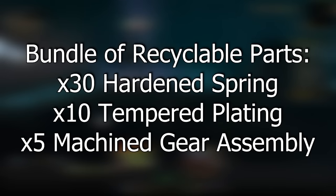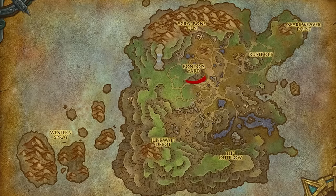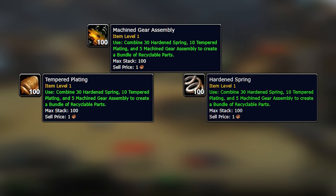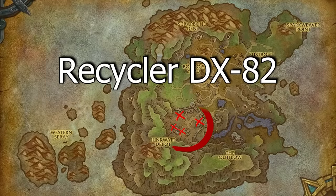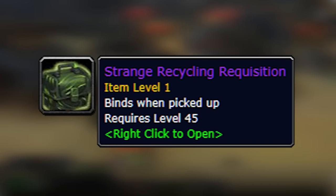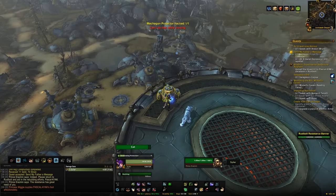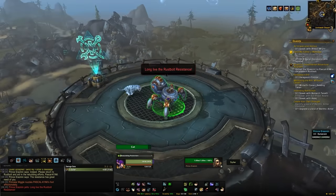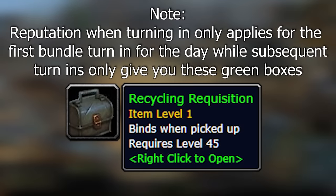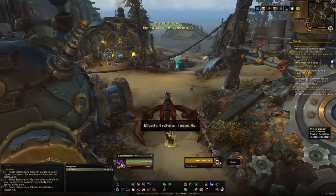Day 8 requires you to get a bundle of recyclable parts. On the south end of Mechagon you'll find an area with a bunch of mobs. Killing these mobs gives you one of three different types of parts, and you combine them to make a bundle. There are machines nearby that you can turn the bundle in for a once-per-day box, which gives some reputation and a chance at items for achievements, plus spare parts — and it's also the source for the day 8 quest item. Once you've handed in the bundle once it becomes repeatable, though rewards become more limited, it's still a great source for spare parts and energy cells.